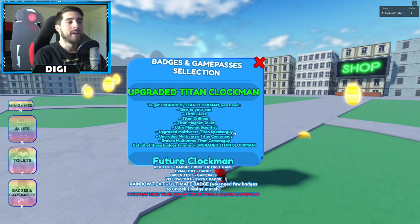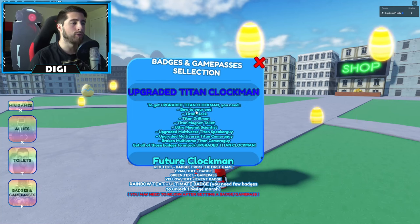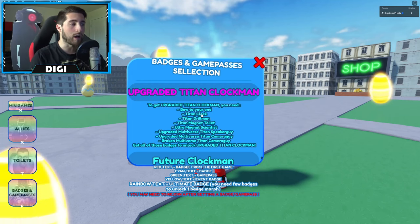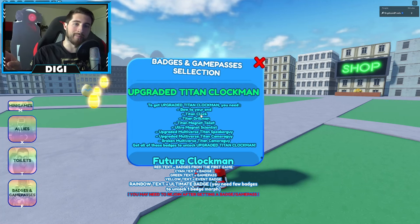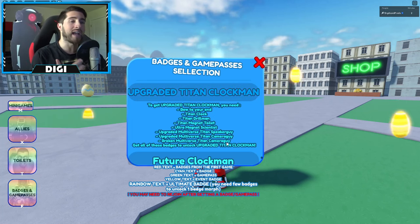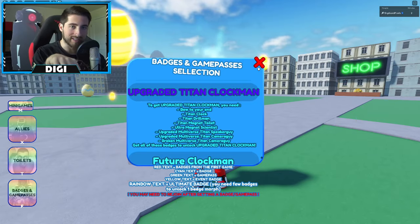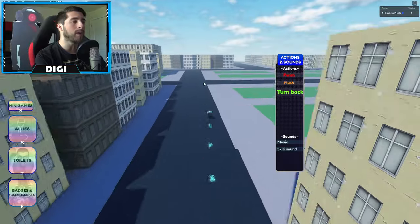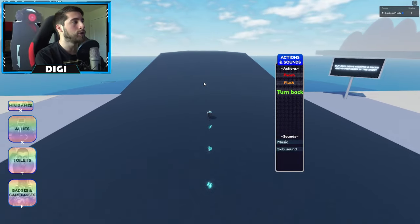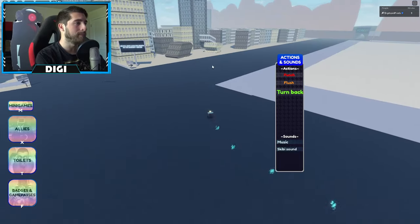I have videos about pretty much all of the badges except titan clock man, bow to your end, and broken multiverse titan cameraman. The titan clock man badge is in the first game, so you have to go there to get it. Bow to your end and broken multiverse titan cameraman are in the omega skippity toilet roleplay game. I'll quickly show you where those two badges are since I haven't made videos about them.